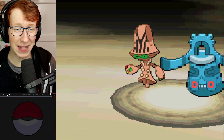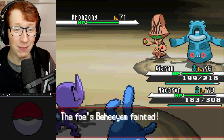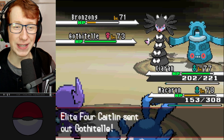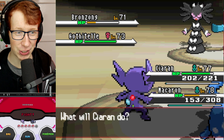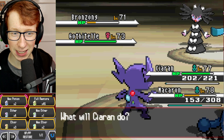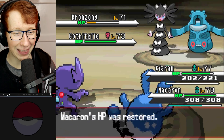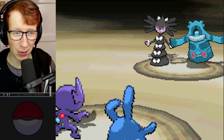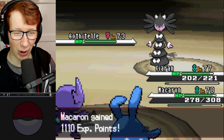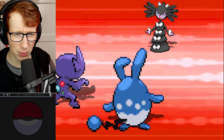Beheeyem on the field now. Bronzong just wasted a turn with Rest - you fool! Beheeyem immediately dies to a crit. It's all coming up Calvin here! That Waterfall does ridiculous amounts of damage. I could Aqua Jet to immediately kill Bronzong to make sure it can't do anything else, which I think I'm going to do. Use this turn to heal Azumarill, then destroy Bronzong with Aqua Jet. Bronzong goes down - nice. We're just destroying things left and right here. Focus Blast comes out - I'm surprised that landed, but it shouldn't do huge damage. I'm surprised it didn't go for Psychic.